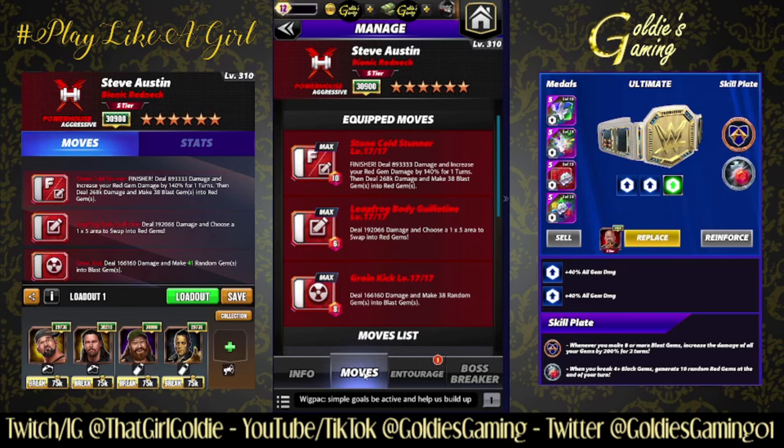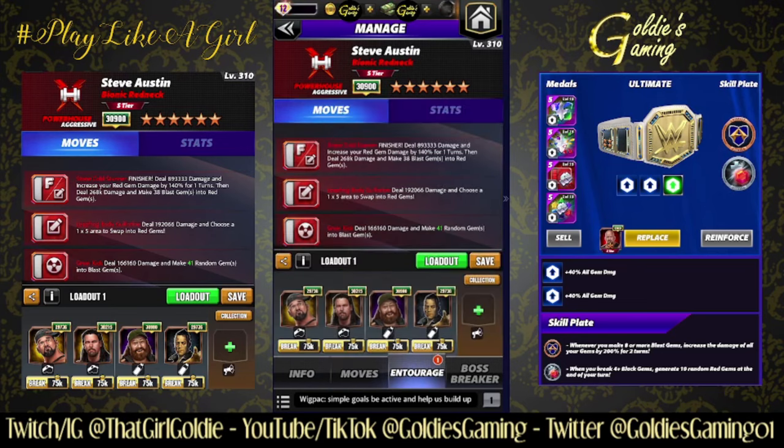The finisher — the Stone Cold Stunner, 10 MP — deals 893,333 damage and increases your red gem damage by 140% for one turn, then deals 268,000 damage and makes 38 blast gems into red gems. The Leapfrog Body Guillotine, 6 MP, deals 192,066 damage and lets you choose a one-by-five area to swap into red gems. The five-star move, the Groin Kick, 8 MP, deals 166,160 damage and makes 38 random gems into blast gems. So this is going to be our blast gem focus build.